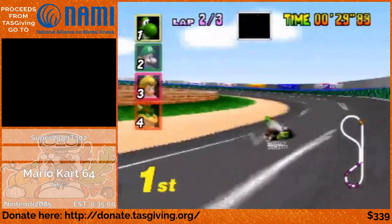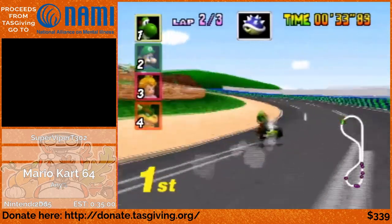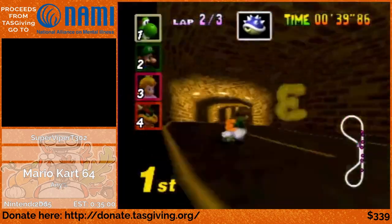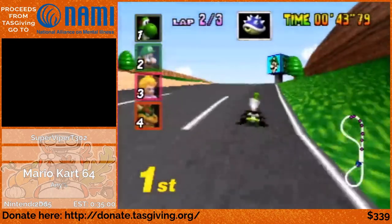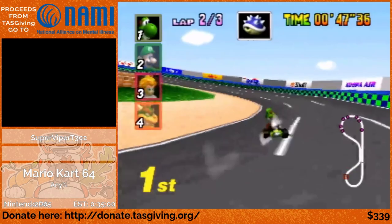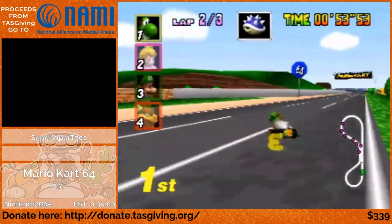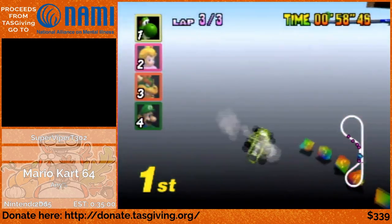Lap 2 is going to be driven normally, but I'm going to grab this item box from this balloon. There is always a blue shell on that item box, and that is going to help me at the start of lap 3. Until then, I'll explain the driving technique I'm doing throughout the entire run — mini turbos. Every time I'm drifting, I'm going to oscillate the control stick back and forth at various intervals, and that will change the smoke from white to yellow to orange, and then I can release it to gain a small burst of speed.